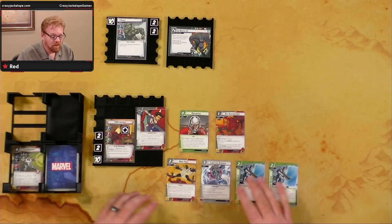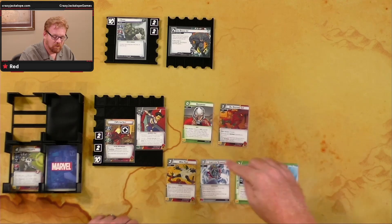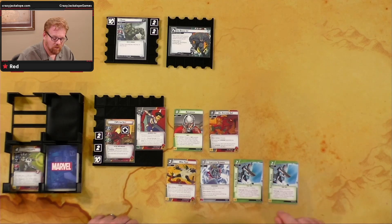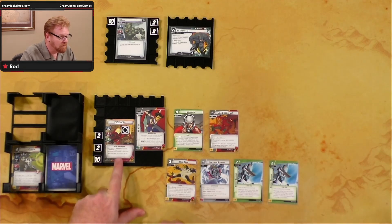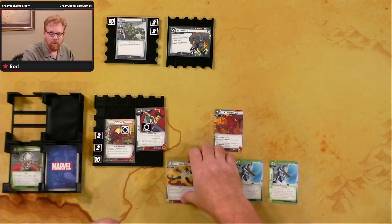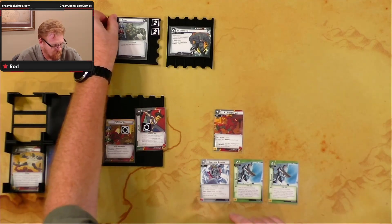It's a bit lame having the suit exhausted, but getting the extra two cards was worth it. We'll exhaust Spider — that's an Interface — to generate a wild resource via Sync Ratio. We'll use our Repurpose to generate another resource, paying for Web Trap. Web Trap deals five damage to an enemy, and since we paid with Spider Suit's Sync Ratio resource, we stun Rhino too.